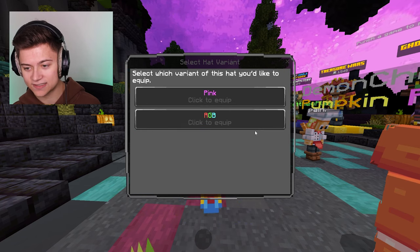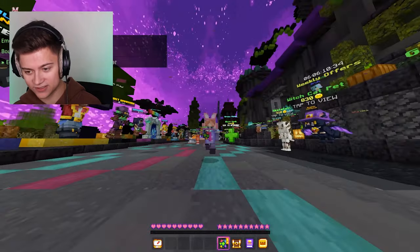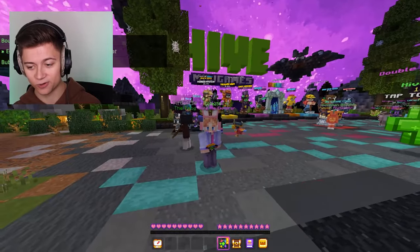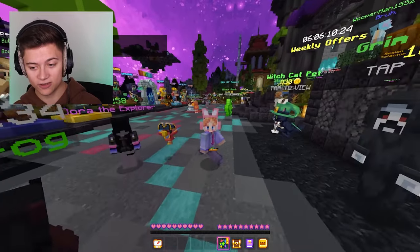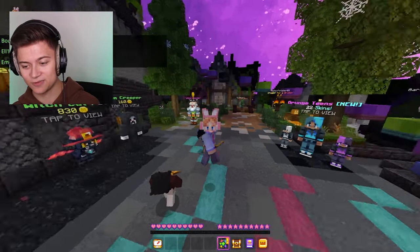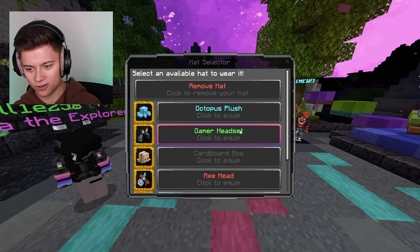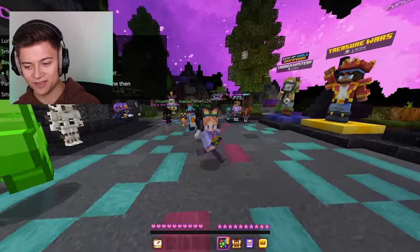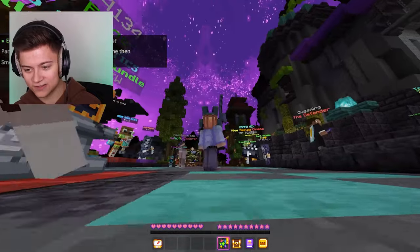Next up we have the gamer headset, and this one you can change color — we have pink and RGB. Let's go with pink first, and as you guys can see we've got this pink gamer headset with bunny ears, which looks super cool. The cool thing about this is other people can actually see this on me, so it's not just a visual thing for me. We're gonna go under hats and press on gamer headset, and we can change it to RGB — look at this, this is the RGB version.